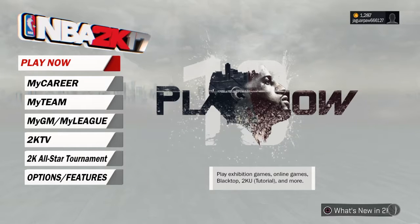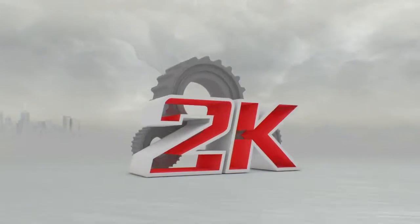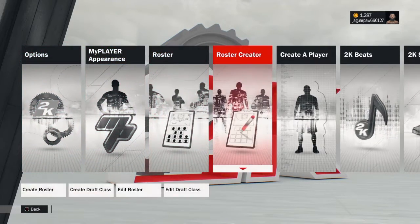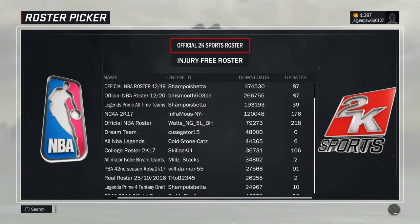Hey guys, I was just giving you a little signature styles video. If you are trying to create a player based off a player that is your favorite, go to the roster creator because that will be more accurate than trying to mix up your own player signature styles.